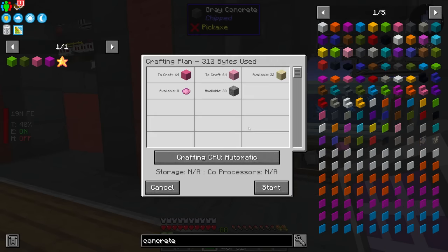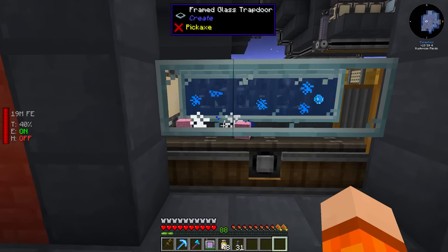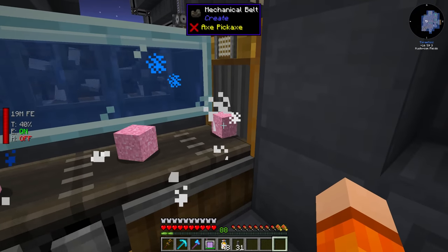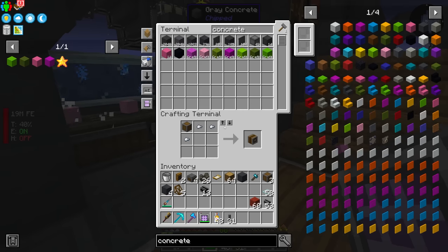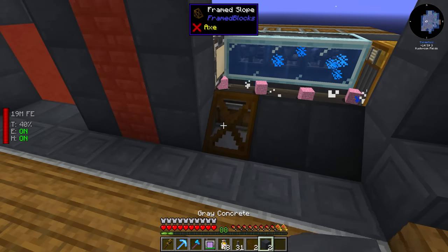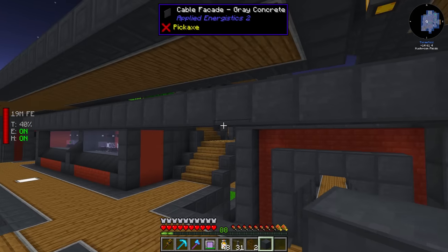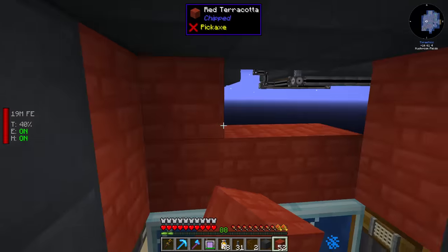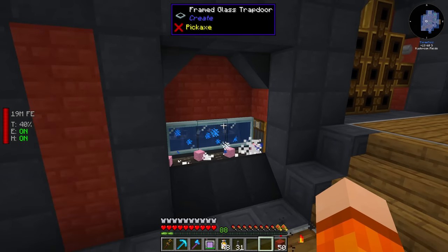Let's go for a stack of pink. It should craft the powder, drop it onto the belt, convert, go back through the tunnel and back into our AE system marking the craft as completed. Let's clean up as we go — a good habit to get into. There's still a lot of cleaning up around this base. That is the concrete taken care of.